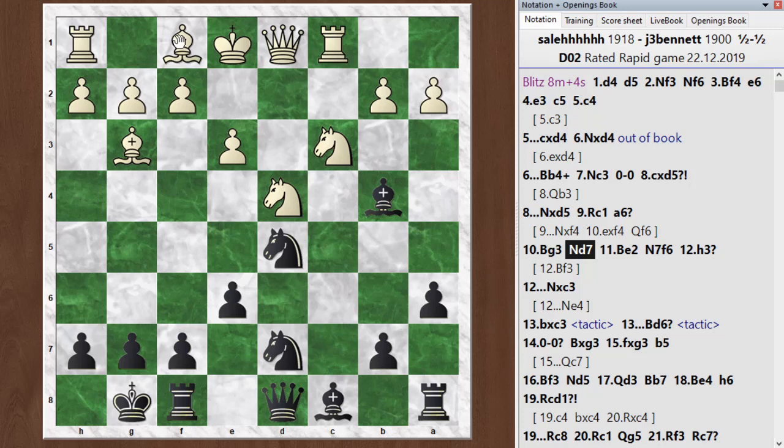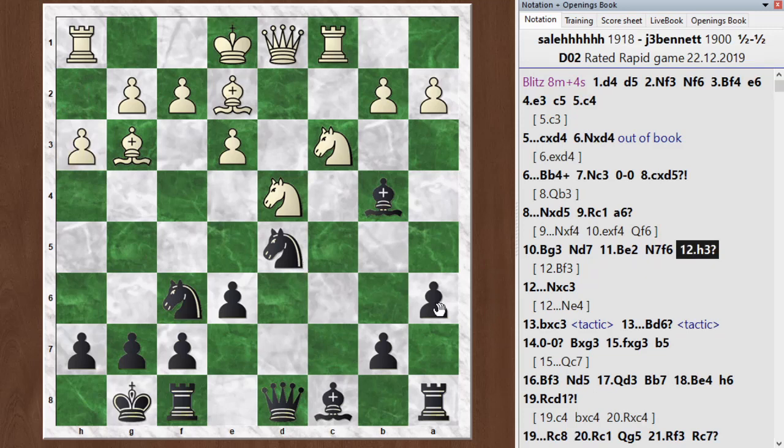It's not like it's bad, just that I had better. He went bishop e2, I went knight to f6, and he went h3 — h3 is just a bit of a slow move. The pin is still on. I brought another knight that can hop into the center, so there's a little pressure building. He should probably do something other than h3; the chess engine recommends bishop to f3 to trade off that knight if necessary. He didn't play bishop f3, so let's go back to the game. He went h3, and here I played knight takes c3, which was good. The engine likes knight e4 a little better, but also thinks knight c3 is a good way to exploit this situation.